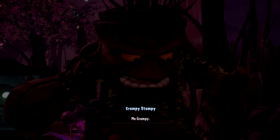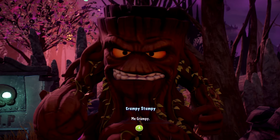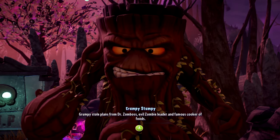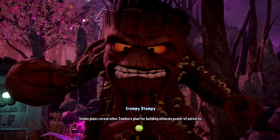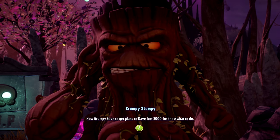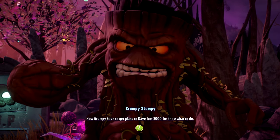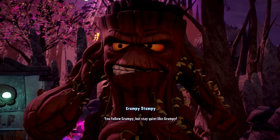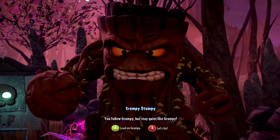Oh that's him - Grumpy! Grumpy stole plans from doctors. He's a zombie leader and focus cooker of foods - stolen plans. Zombie plans for building ultimate power of universe. Grumpy has to get the plans to Dave Bot 3000, he knows what to do. Grumpy can walk unnoticed in the crowd. You follow Grumpy, you stay quiet like Grumpy.